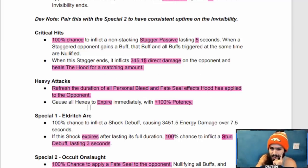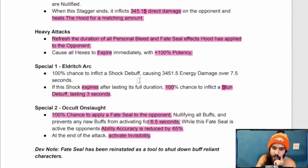Heavy attacks refresh the duration of all personal bleed and fate seal effects applied to the opponent, and cause all hexes to expire immediately with plus 100 potency. Special one — Eldritch Arc: 100% chance to inflict a shock debuff causing 3,451 energy damage over 7.5 seconds; if this shock expires after its full duration, 100% chance to inflict a stun lasting three seconds. Special two — Occult Onslaught: 100% chance to apply a fate seal, nullifying all buffs and preventing any new buffs from activating for 6.5 seconds.